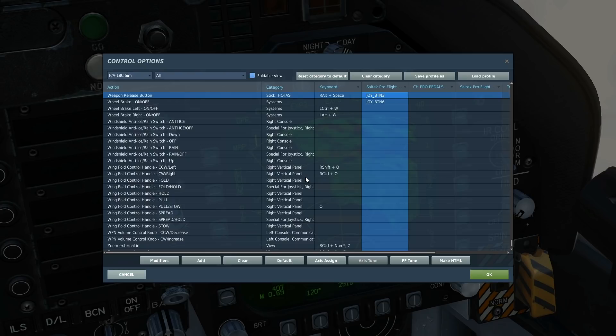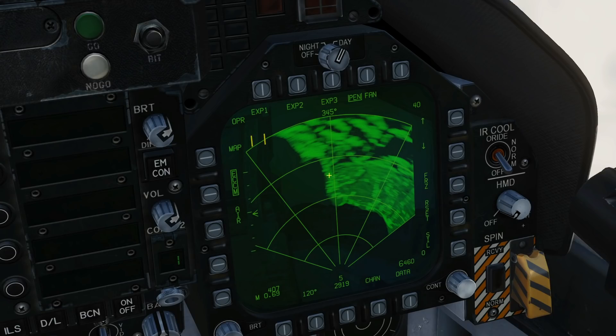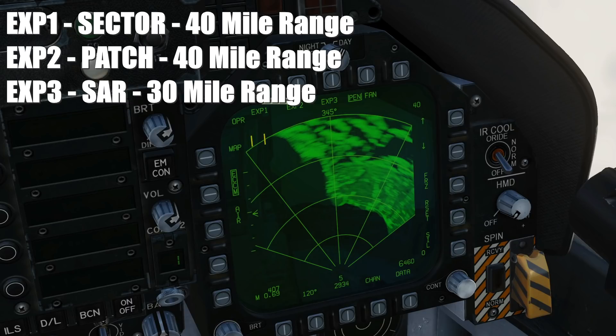When we come to fire our weapon, we press the weapon release button. This is the standard air-to-ground radar. What we've got are these modes: EXP1, EXP2, and EXP3 — EXP1 sector scan, EXP2 patch scan.